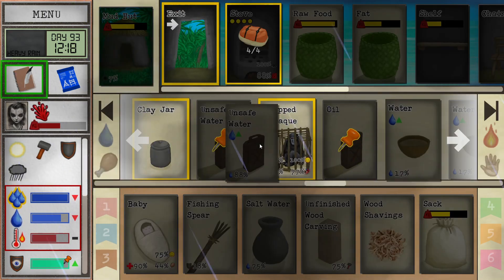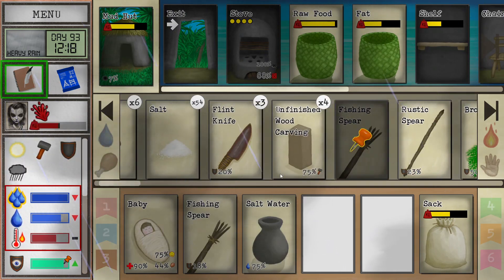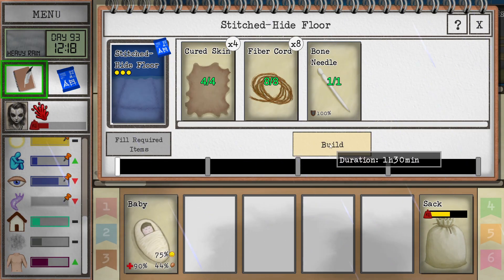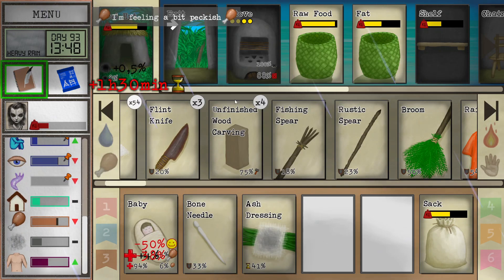Plenty of water for our friend then — we're not going to have to struggle with that anymore. That's really good. Let's raise our comfort levels a little bit. Let's start building this thing. Wound healed — that's great news.